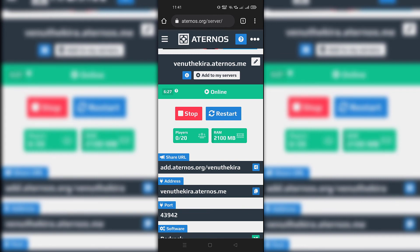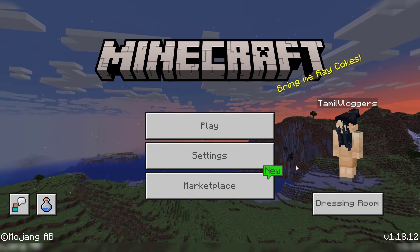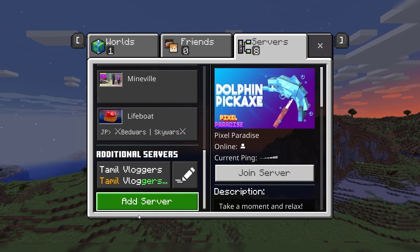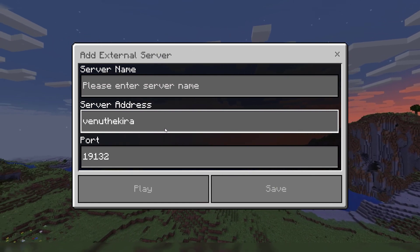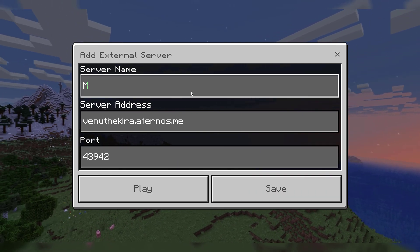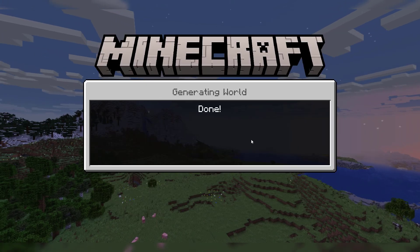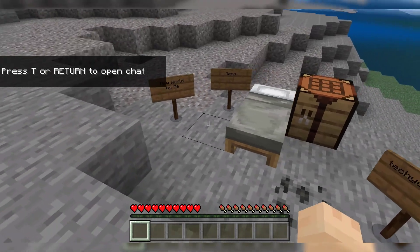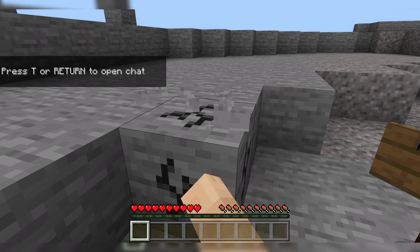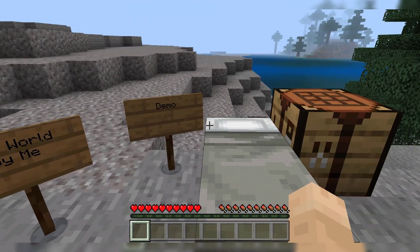So right now we are going to test if it's working. Don't worry — the server already has the crossplay feature, meaning desktop users and mobile users can still play together at the same time. You can give your server address to your friends and they can join you in the game with that address. It looks like it worked! I hope this helps you guys. Feel free to share your thoughts in the comments below and subscribe to our channel. If you have any doubts, ask me in the comments and I will respond. I'll see you guys in the next video — bye!